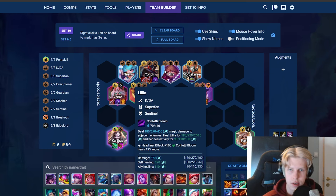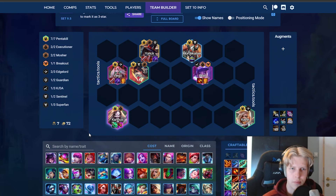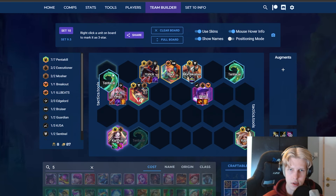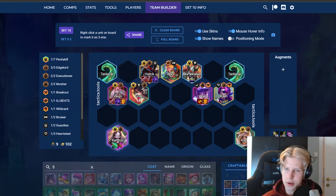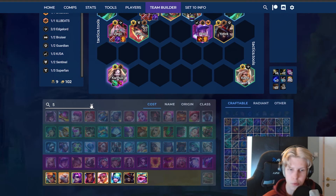Once I get to level 8 or 9, I drop out the Lillia and Neeko units and transition to seven Pentakill. Depending on what I hit, the biggest cap is throwing in a Lux or Arcane to get Edgelord. But if you want to, you can also just put in another Yorick — Yorick with seven Pentakill is really broken, so if you get the chance, just go for it.